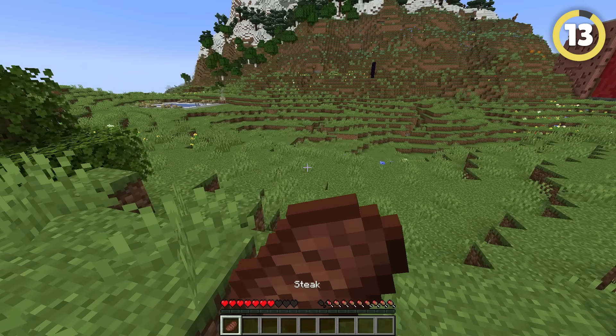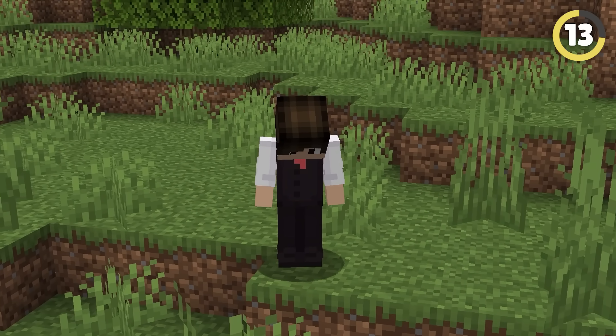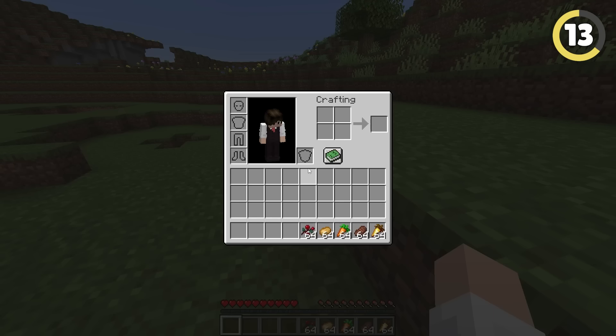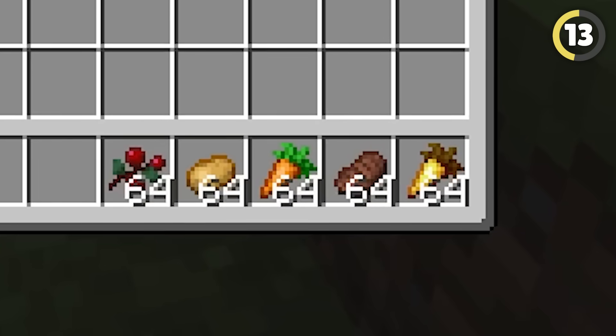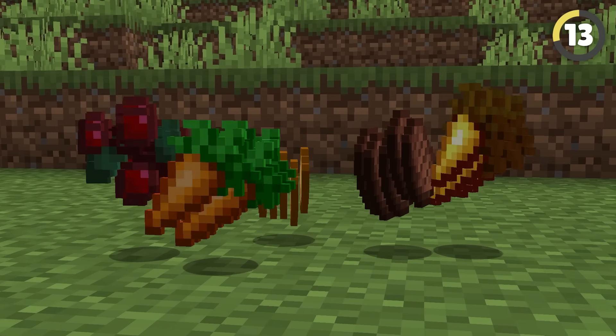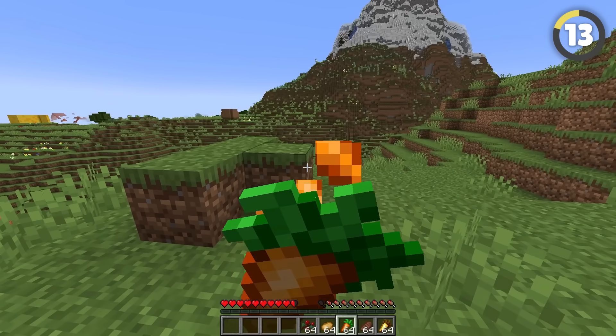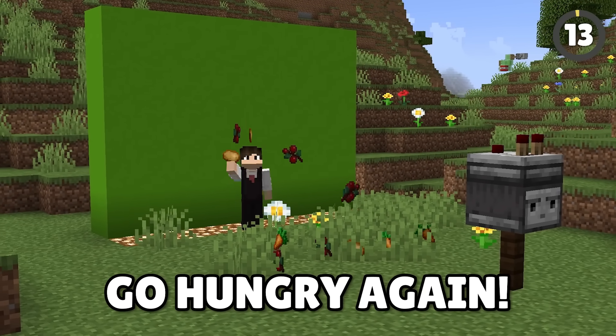Most players eat a steak even if their hunger bar goes down by a single point, which is super dumb and can even get you killed. The correct way to eat is to start with foods that restore low amounts of hunger, like carrots, and then move on to items like meat. This is because every food item has a saturation value, which determines how long until your hunger bar reduces. By doing this, you will never go hungry again.